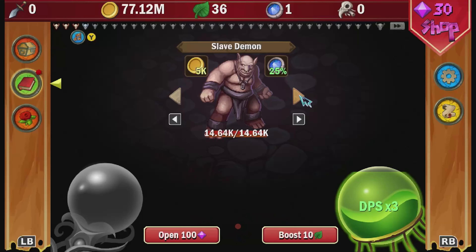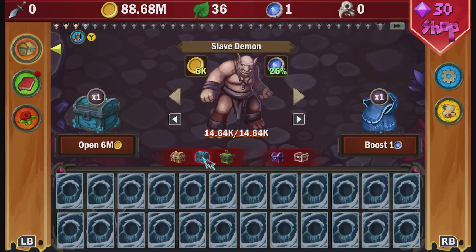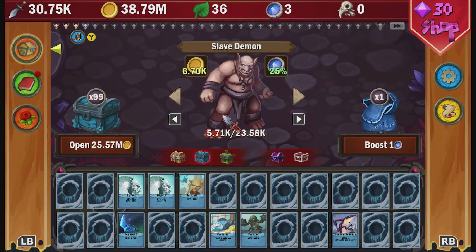A second chest will also become available as shown by the tooltip — this happens when we upgrade one of our cards from the first deck with silver. Click that new blue chest, set the chest openings to times 99, and buy some chests. This is just so we gain some more silver.